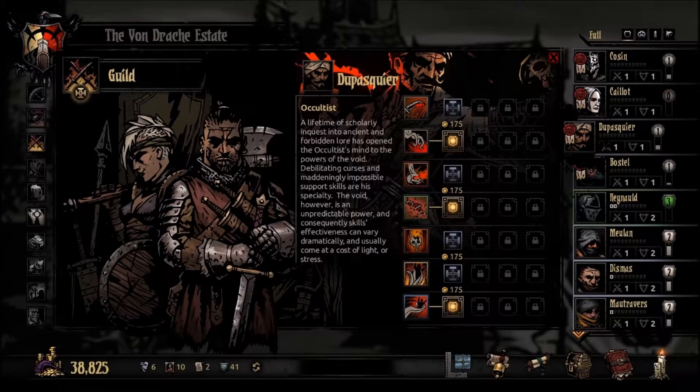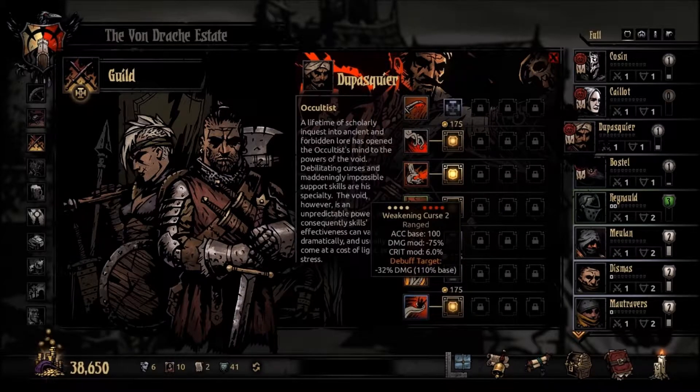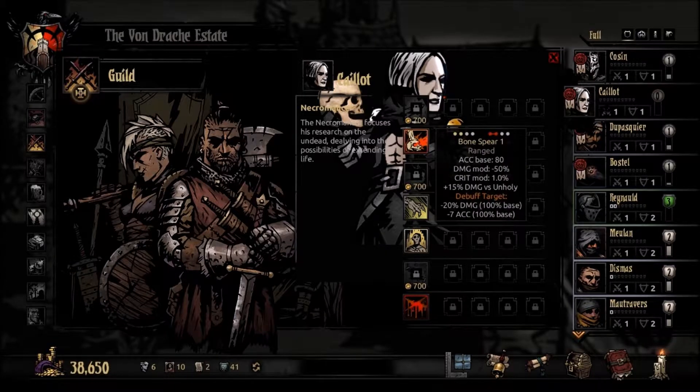I'm gonna use this — these are the three main abilities — and now we're gonna go find the debuff. Dodge, damage — we're gonna go on damage, make sure we don't heal so much, it's gonna be good. Bone spear — you're our second position, so you're not gonna be able to do bone.